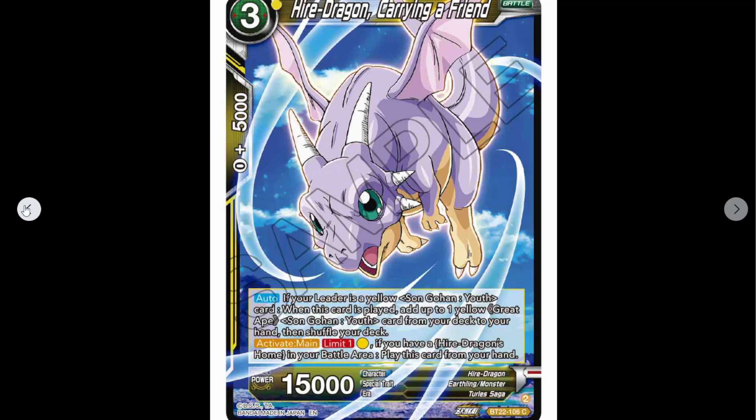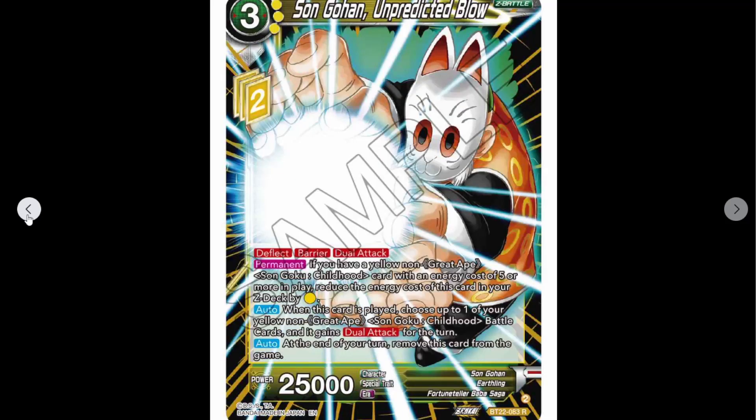I'm guessing the leader plays that field in some form. Higher Dragon's Home — just a one cost field that's easily played. All right, that answers all those questions.